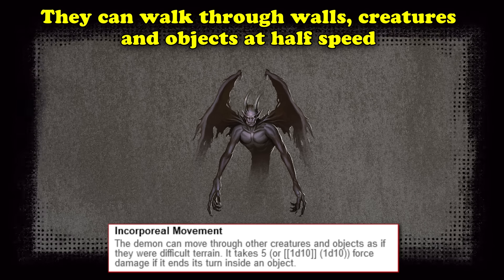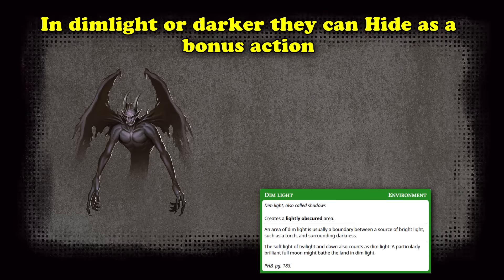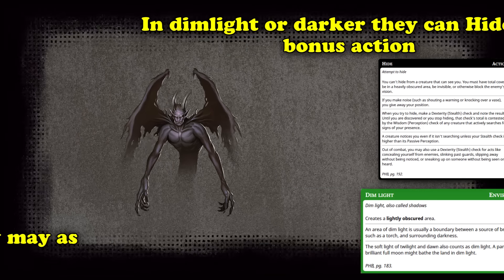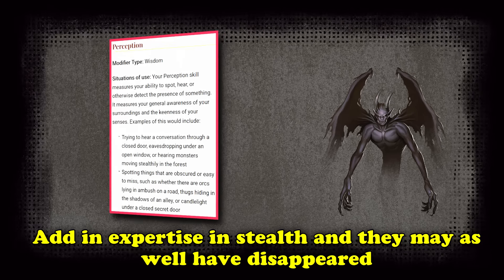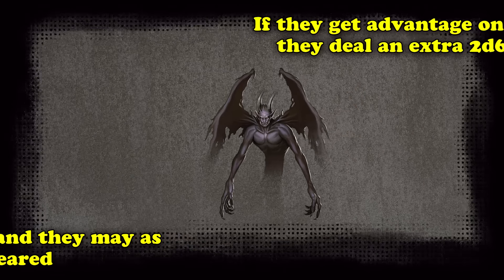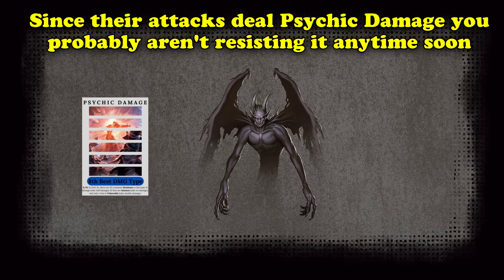Even more than that, they are incorporeal, letting them phase through creatures and objects at half speed, and they fly just as fast as they walk. In dim light or less, they can also hide as a bonus action, and they have expertise in stealth, making it very likely they will avoid your perception checks. Anytime they attack you with advantage, such as from hiding, they deal an extra 2d6 points of damage. They deal psychic damage, so it's unlikely you'll have any innate resistance to it.